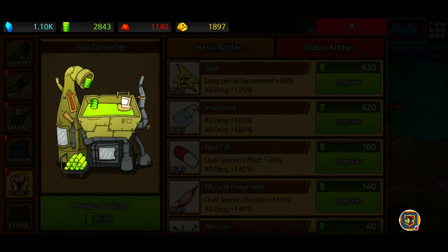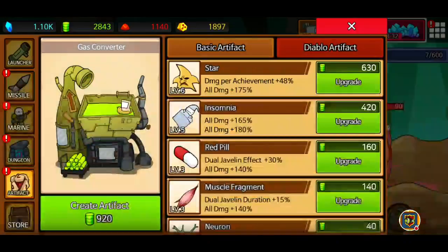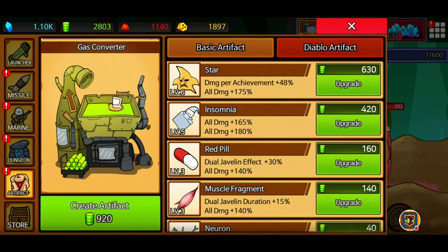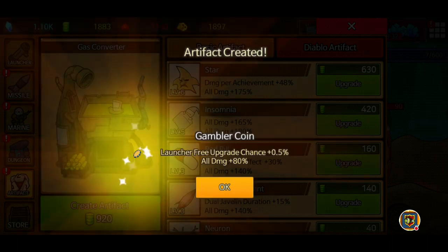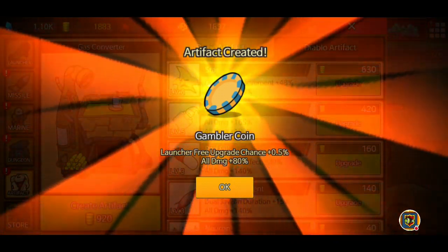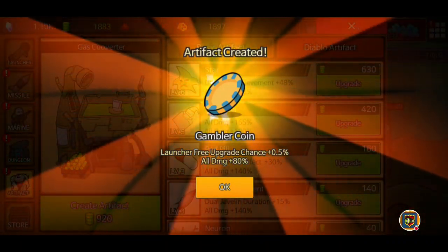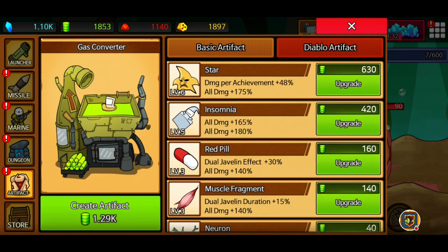Let's create a new artifact and see what we can get. Double fairy chance plus 1% and all damage 100% - that's pretty decent, however it doesn't feel very impactful since it's all the way at the bottom and only upgrades by 50%. Let me create another one to see if we can get a really decent artifact. Launcher free upgrade chance plus a small percent - so there's a chance of getting an upgrade for free while scrolling through upgrades, plus all damage 80%. At level one that's a 1% chance, so every 100 upgrades there's a chance of one being free.